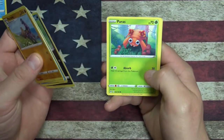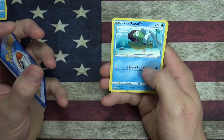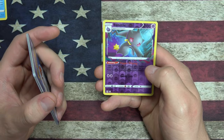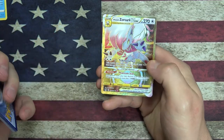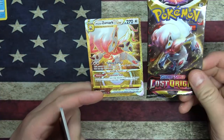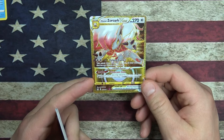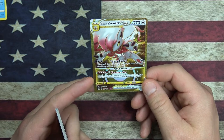Got a Spinarak, a Paras, Inkay - a different version. And a Hisuian Basculegion. Reverse Holo Banette - it evolves from Shuppet. A little Spooky Shot. And then - whoa! We got a V-Star! It's from the pack art. It must be like a Sword and Shield Legendary or something. It's got Tickling Curse and Phantom Star - during this turn you may discard your hand and draw seven cards.